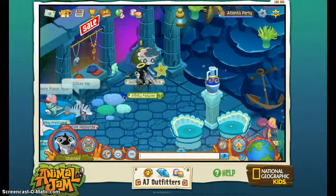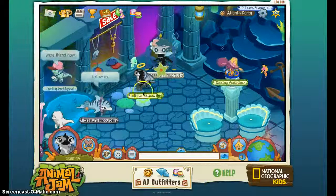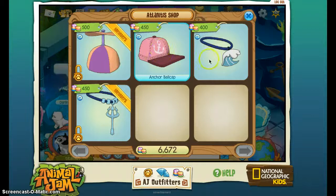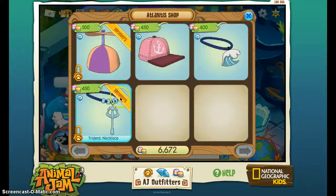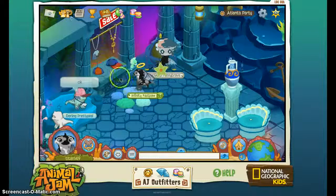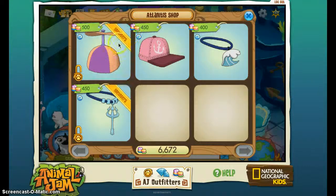There is another shop for clothing items. And here you can get the propeller hat, the anchor ball cap, the wave necklace, and the trident necklace. I'm predicting it's the same — these items you can only get them here.